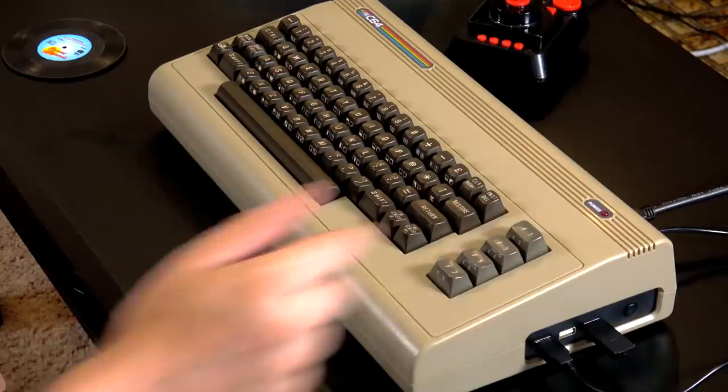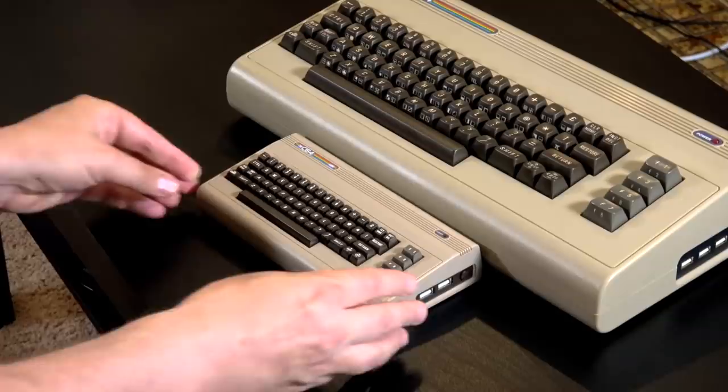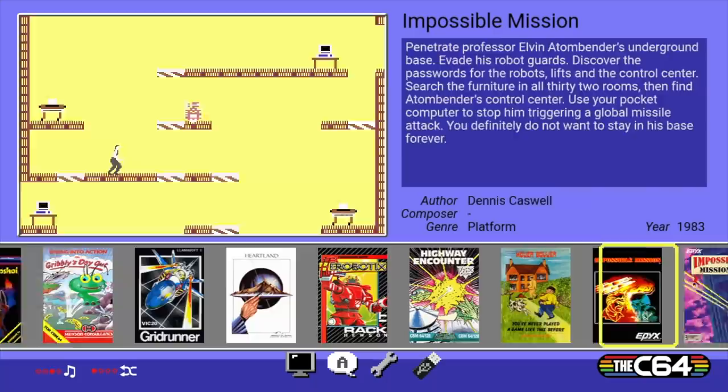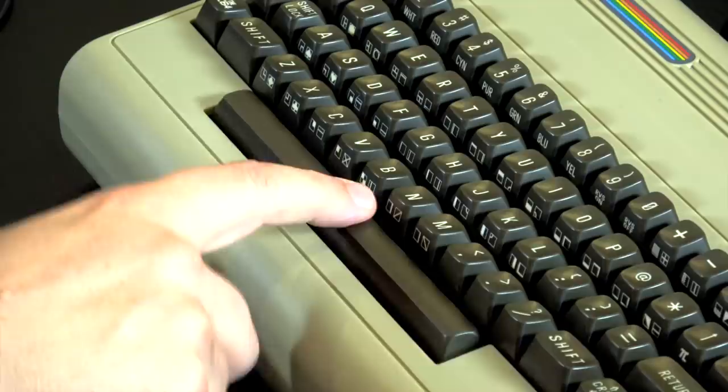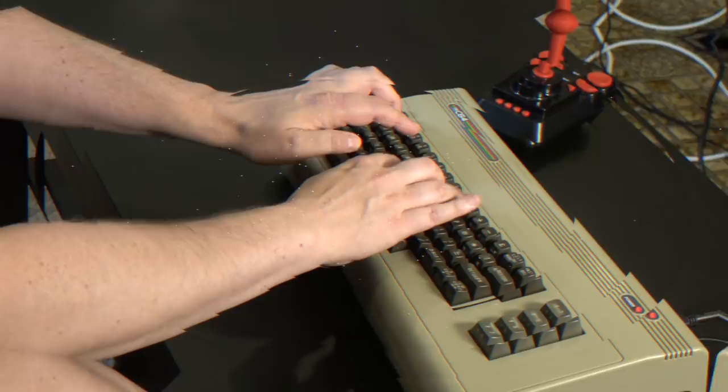Before we get started, I do want to mention that all of the gameplay footage that you're seeing in this video was captured on the new C64 microcomputer, also called the Maxi. You might be familiar with their previous product, which was the C64 Mini Clone System, but they've now released a full-size version of the C64 with a full working keyboard. All of these games are computer games and they assume you have access to that keyboard, so it's really nice to be able to push a physical space bar or the function keys or the run-stop key. I'll put a link down in the description below.